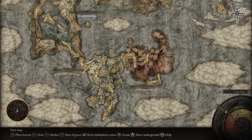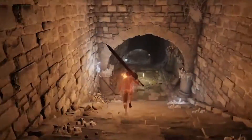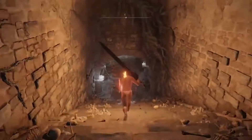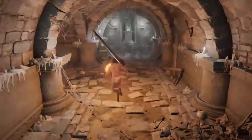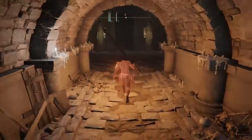I'll show you again on the map, and then right in here. You can grab the grace and I'll go ahead and run to the lever, and then that lever is going to open the boss door. We're going to kill that boss and he's going to drop the ash we're looking for.